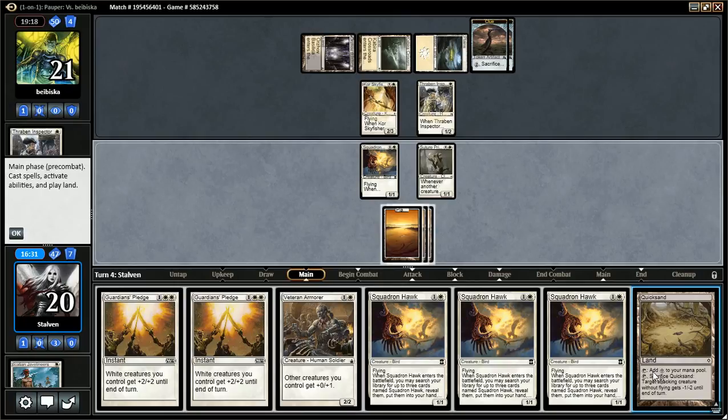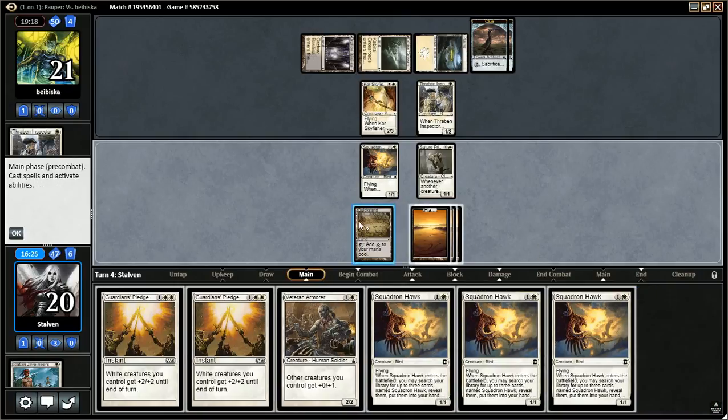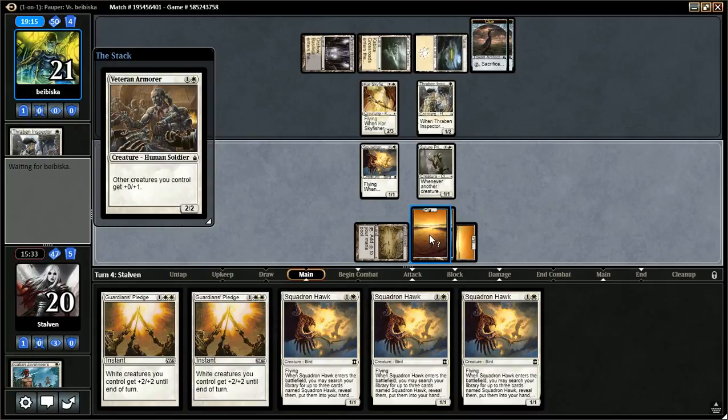Back over to us. Quicksand is a pretty good draw — turns on our four-land here. That darn Sky Fisher. Even with Veteran Armor on the board I can't get past it. I wonder if I should attack and use Guardian's Pledge to wipe his board out. I could play two Hawks and then use Guardian's Pledge next turn, but what if he does Shrivel? Then I'm in big trouble. I think Veteran Armor and Scaldron Hawk is fine — next turn I'll use Guardian's Pledge and try to get a little more value off of it.